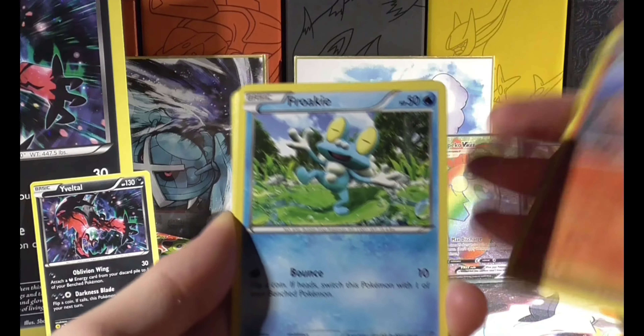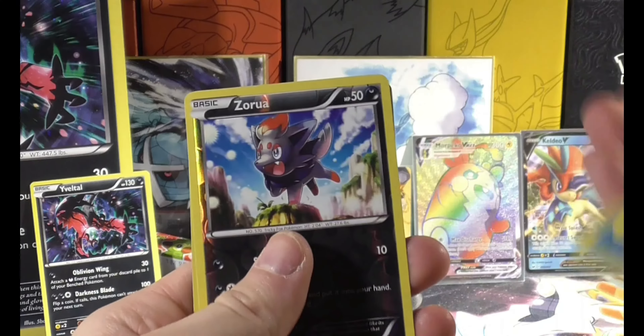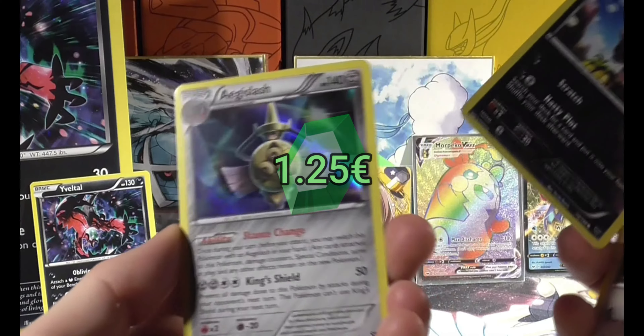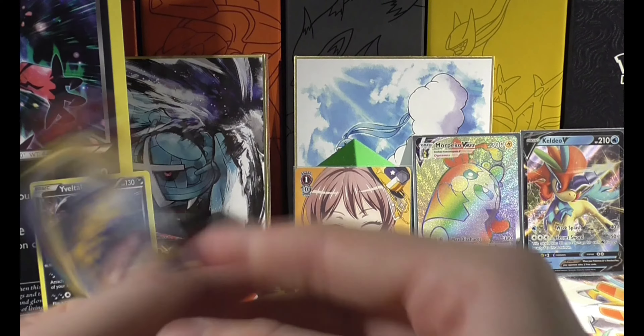Crocorock, Fletchindear, Froakie, Skitty, Shellder, Fletchling. Zara as a reverse holo, and an Aegislash as a holo. Not bad. Aegislash is awesome — it's such an underrated Pokemon, Aegislash. I really like that.